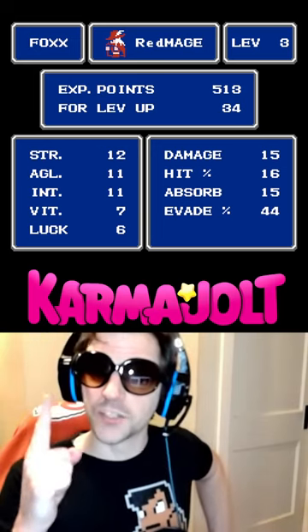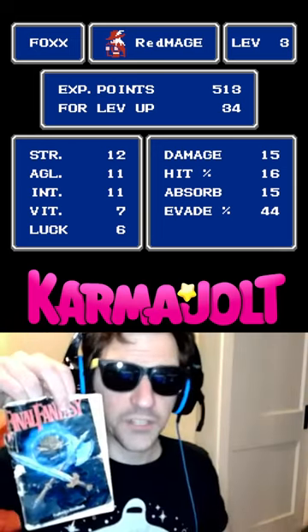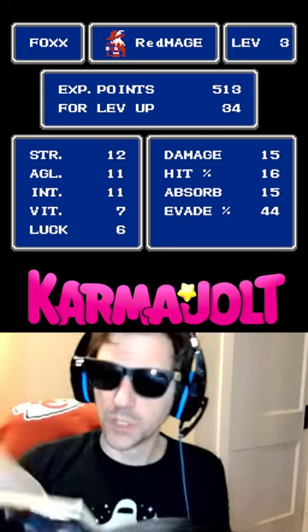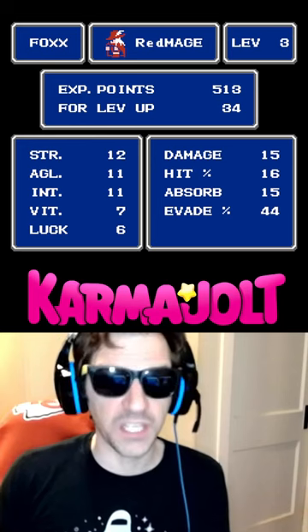Looking at my Red Mage's status screen, we can observe that his damage is listed at 15. And according to the Final Fantasy Explorer's Handbook, when you cast the Temper spell on an ally, their weapon strength is increased by 14 points.